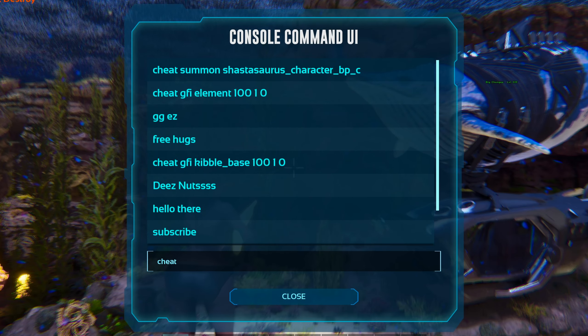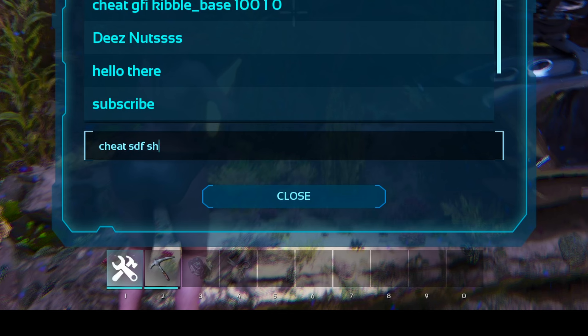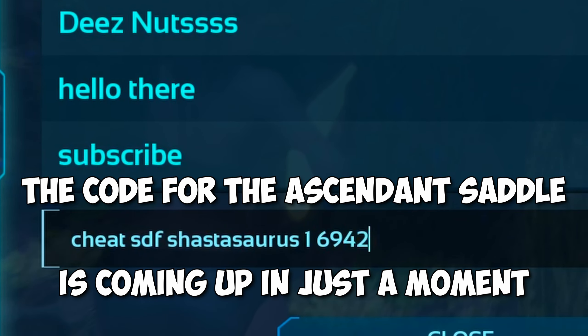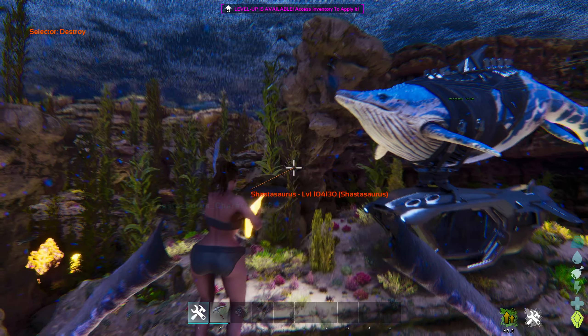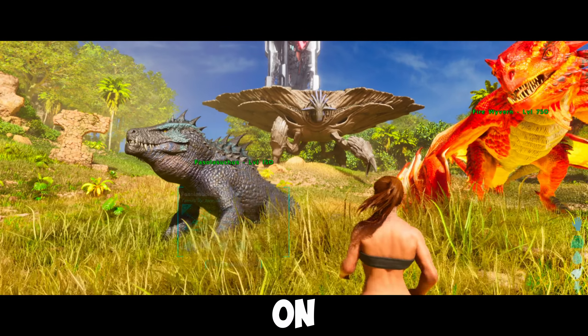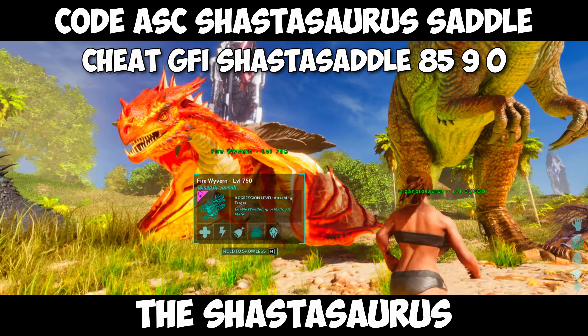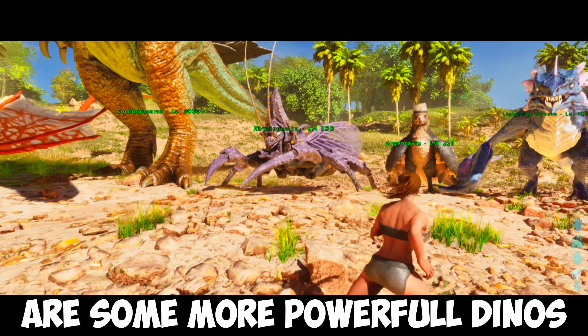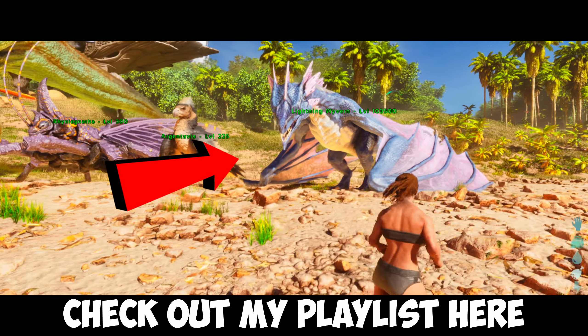Cheat SDF Shastasaurus 1 69 4 21. Congratulations on spawning in the Shastasaurus. The only thing you need now are some more powerful dinos — for that check out my playlist here.